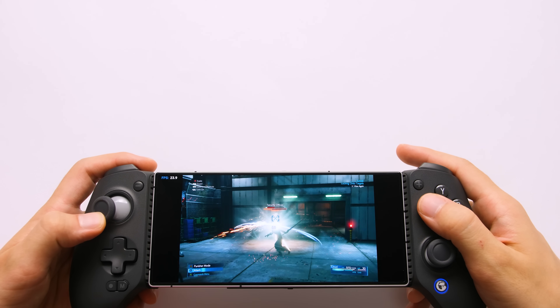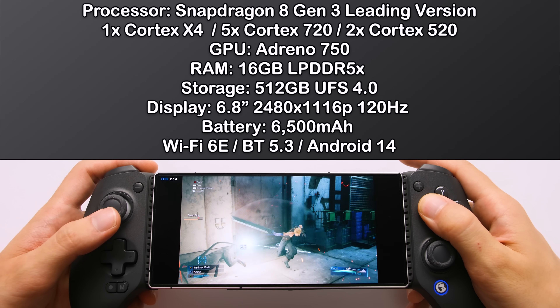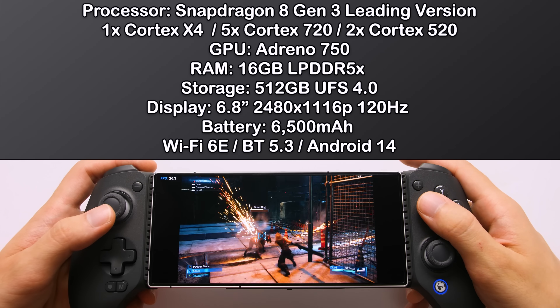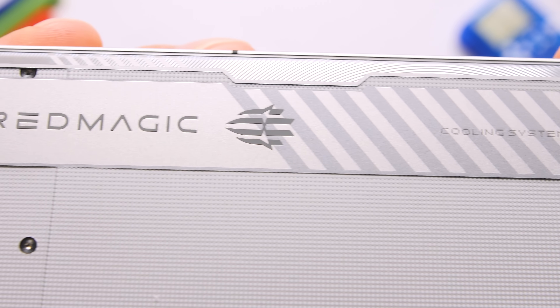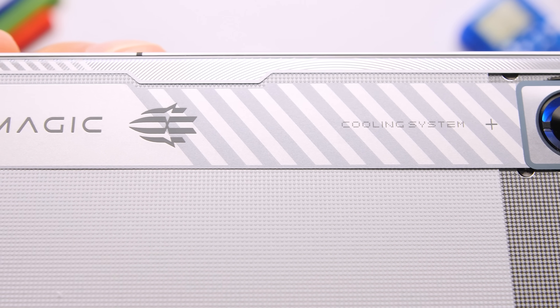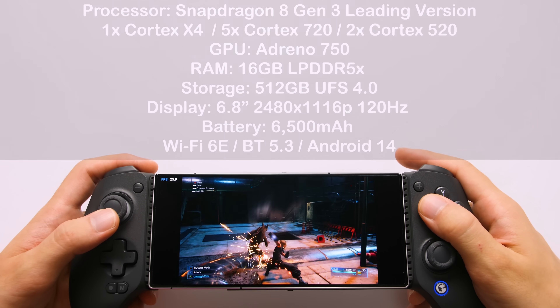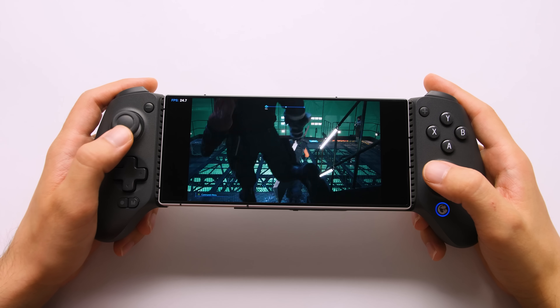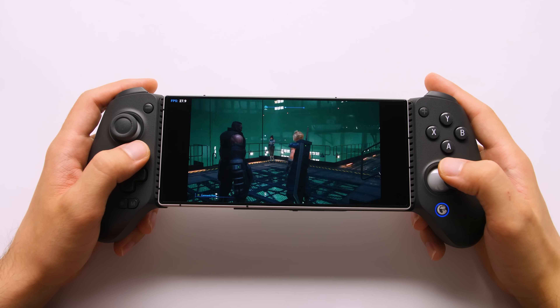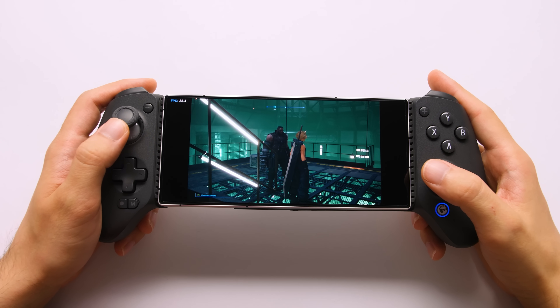We're gonna have a few devices in this video from different manufacturers, but the main one with the highest performance features an Overclocked Snapdragon 8 Gen 3. This phone is the Red Magic 9S Pro, and it has the same specs as the 9 Pro reviewed in December, but this one has an overclocked GPU and a prime CPU core. We're gonna see exactly what this overclocked chip is capable of, and how it differs from the normal 8 Gen 3 processor and how it compares in synthetic benchmarks.